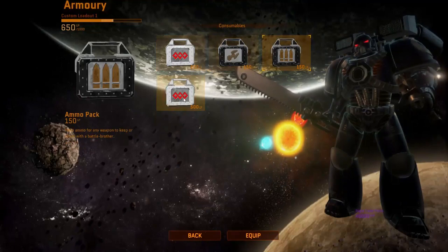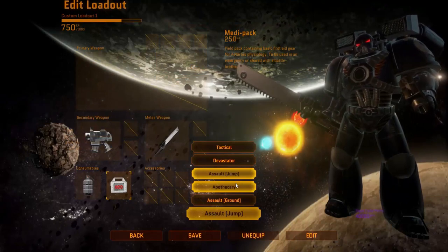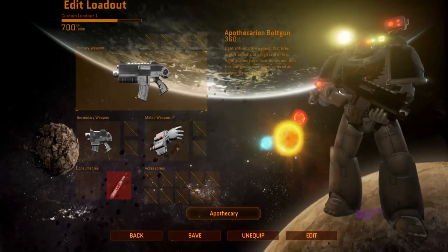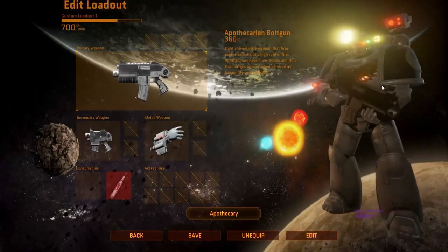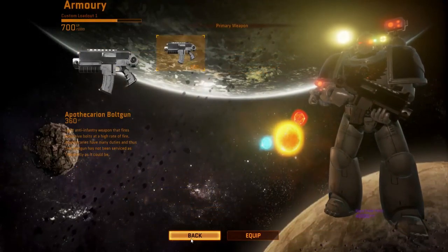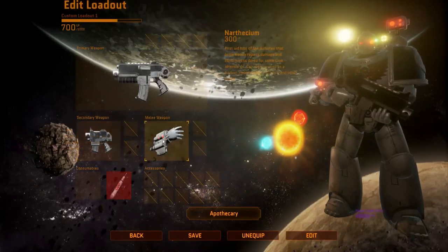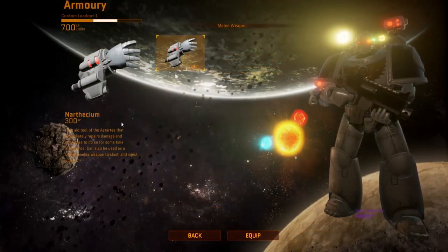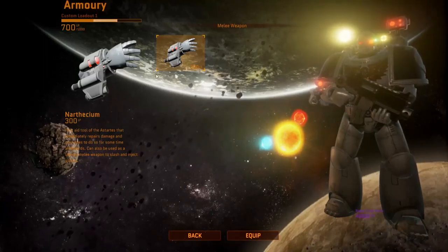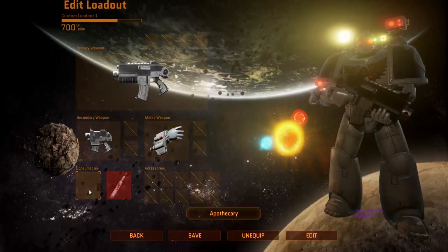You've got Medic Packs, a Repair Kit, Ammo Pack, and Advanced Medic Pack. This is still very early access and this game is nowhere near being finished, so more items will be added over time. Then you've got the Apothecary — yes, your medics. For weapons, just a regular bolt gun and bolt pistols. And the Narthesium, which is essentially what heals people in this game. For Warhammer lore fans, it's also what they use to extract the gene seed from a fallen Space Marine.